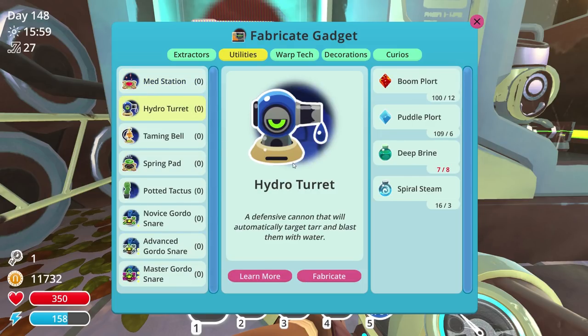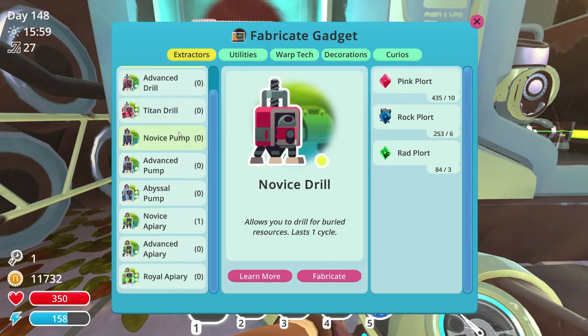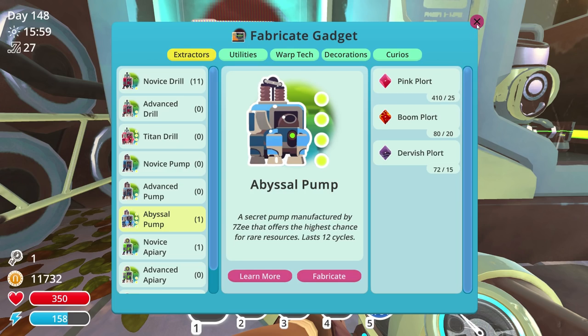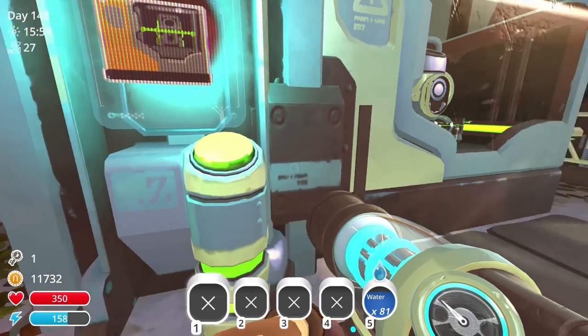I need some deep brine and I want to make one of these - an advanced abyssal pump. We need one of these, and actually let's go ahead and make another one while we're at it.